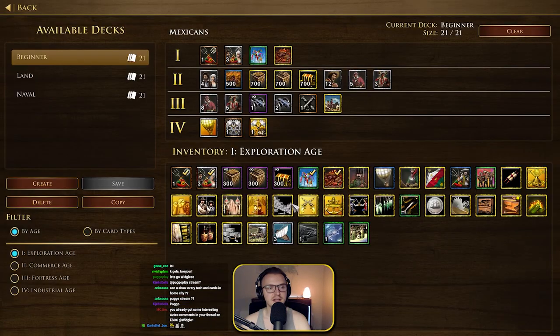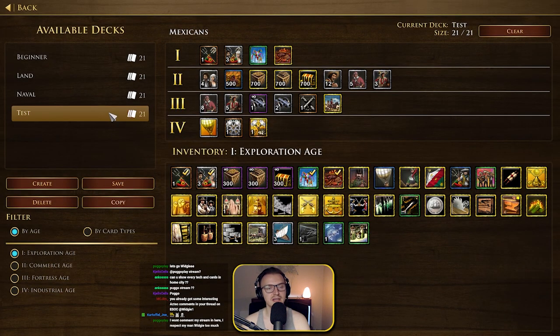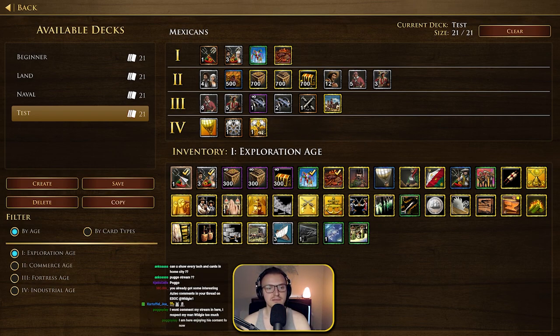Okay guys, here we go. So what we're going to do is copy the beginner deck and call it test. We've got 21 cards available. Let's have a look at age 1 cards and go through them, focusing on the unusual ones we haven't seen before.